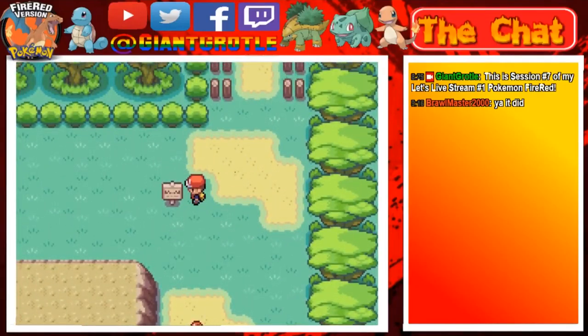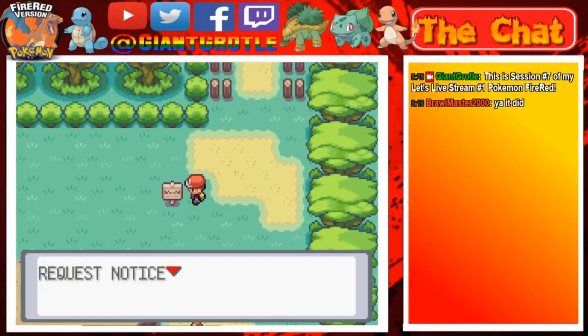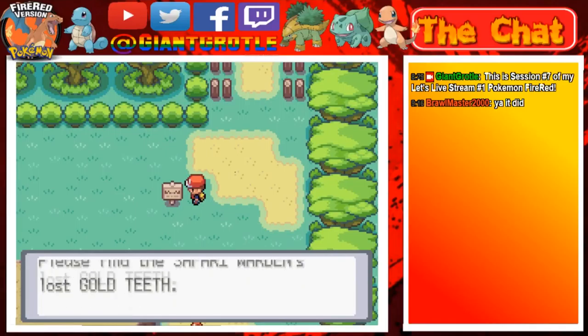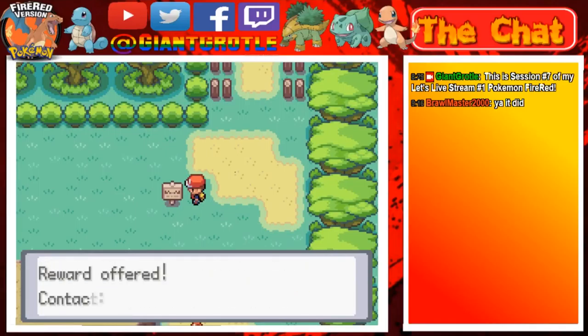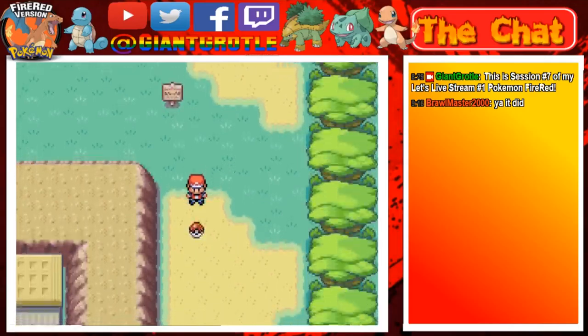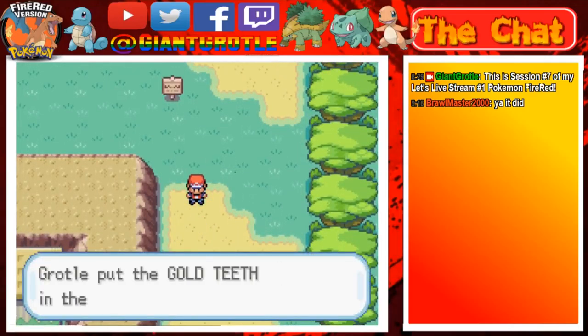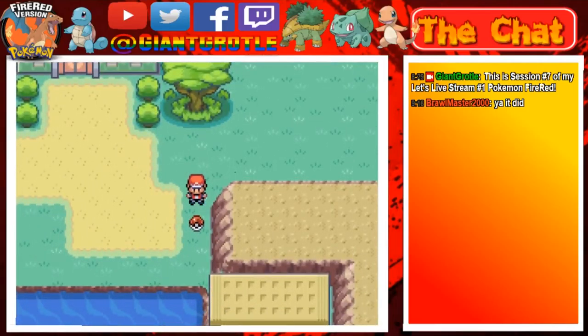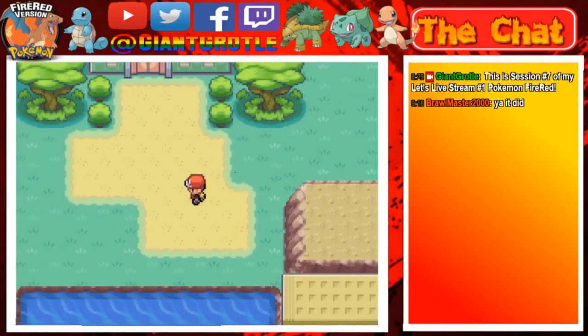Okay, here's a sign right here: 'Request notice — please find the safari warden's lost gold teeth, they're around here somewhere, reward offered, contact warden.' So one, two, three, four steps south from the sign and there's the gold teeth. They didn't notice the gold teeth were lying there like four feet in front of them when they put up the sign — that's kind of odd. Anyway, I want to go over here and get this item — Double Team, TM 32.